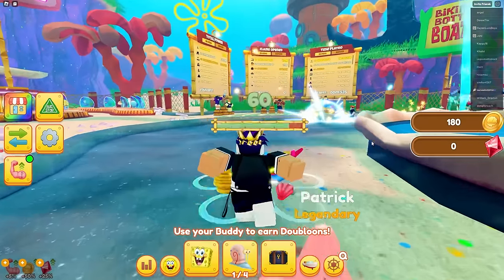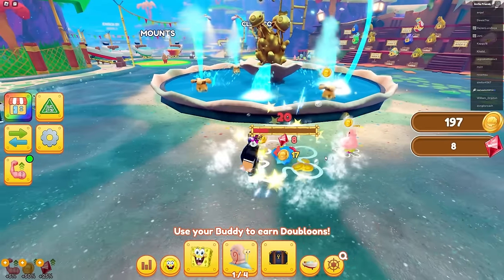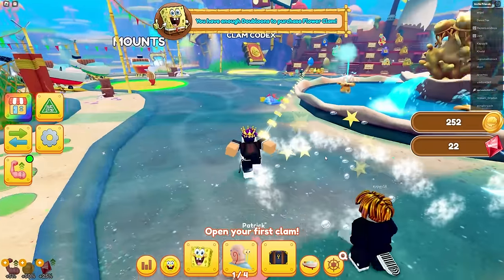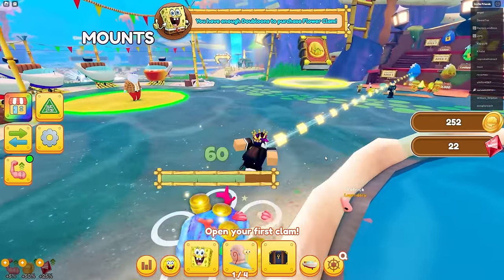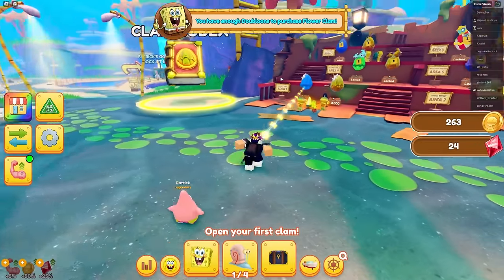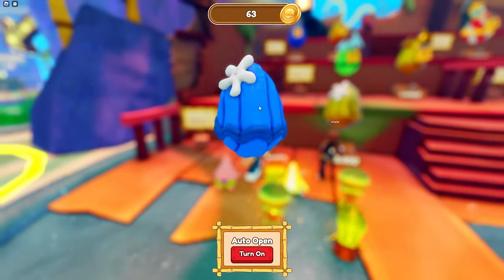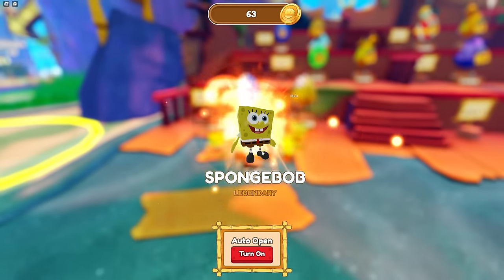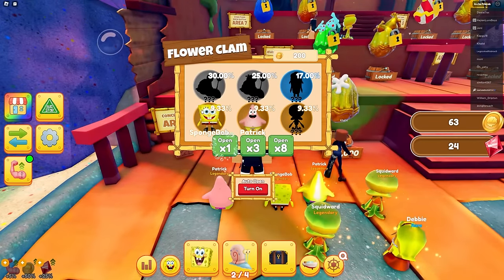The animations are sick, okay. Patrick's back in the coins. We got leaderboards over here and this is like pet sim - it's got the fountain and everything. Area one eggs - it's opening, and it's got SpongeBob! I got Patrick and SpongeBob, the best friends, and that was a legendary too. Let's go!